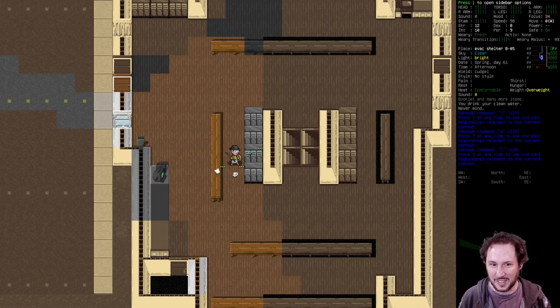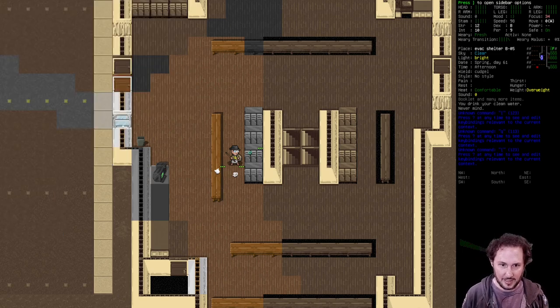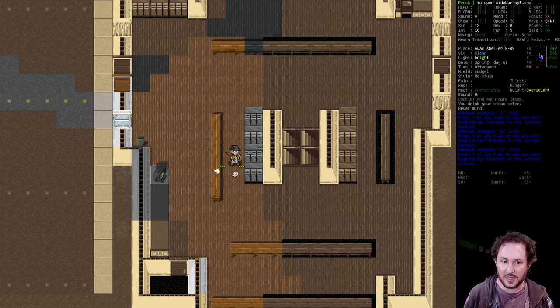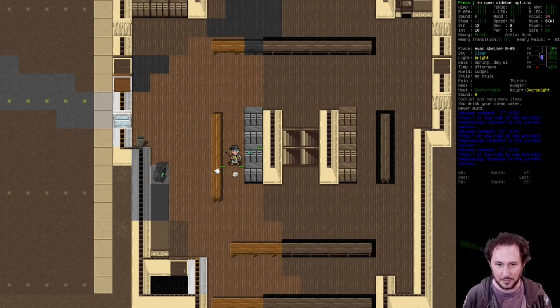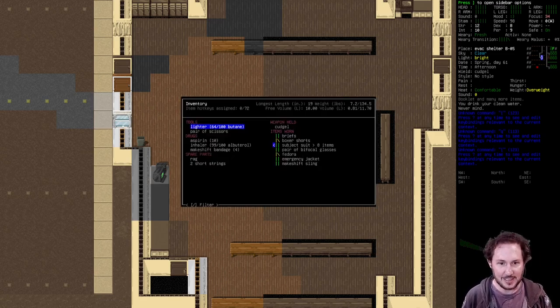This character is still pretty young and early. This character started with zero skills. We've already gotten fabrication to one, survival to two, tailoring to one, and healthcare to one by reading a first aid book. Here in the evac shelter there is a bit of fresh water, a lot of protein bars, and some sheets and blankets. We were able to make a makeshift sling, so we have about 10 liters of inventory capacity now.